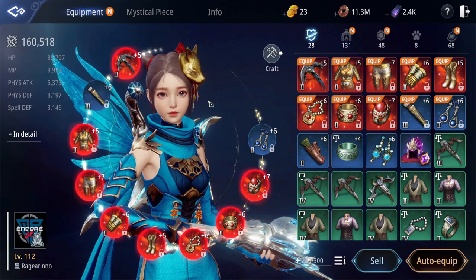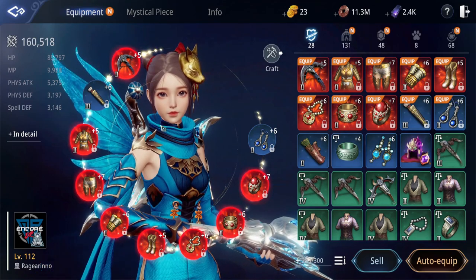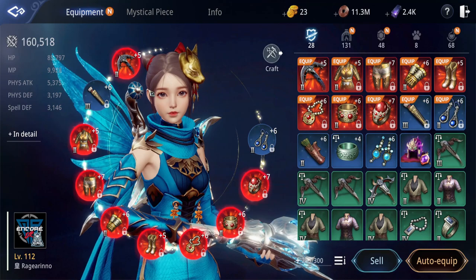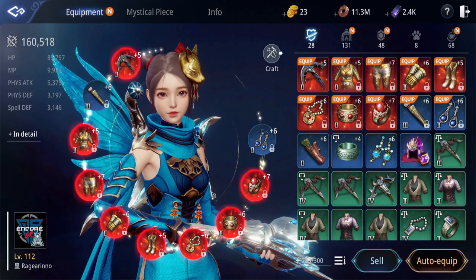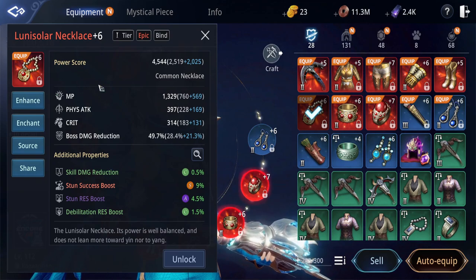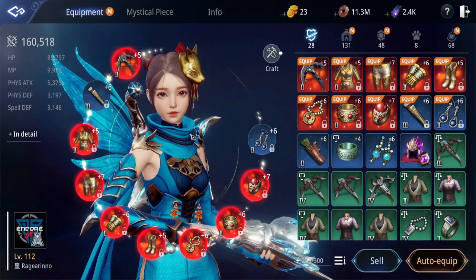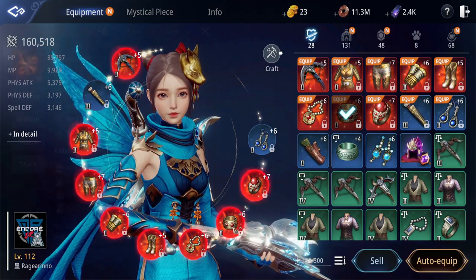Here's a quick guide on building my equipment. If you notice, some of my equipment here are already Tier 2, even though we don't usually suggest going for Tier 2 Epic. The Tier 2 items you see here were my Tier 1 pieces before at plus 5. If your Epic equipment is already at plus 6, it will already give you better stats than Tier 2 at plus 5. Since I'm semi-F2P, it's very hard to get Mystic and Darkened Stones, so I didn't touch my equipment that's already plus 6 and above.